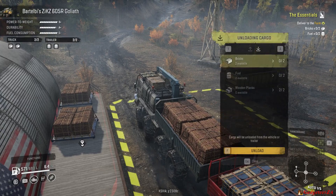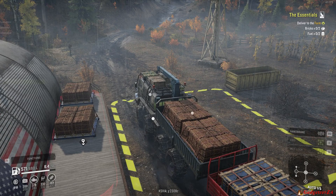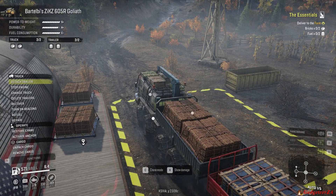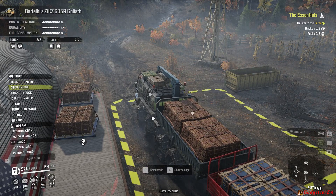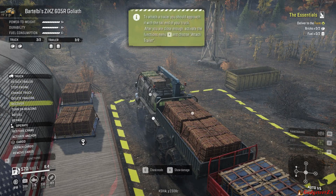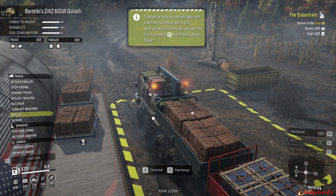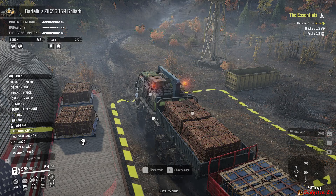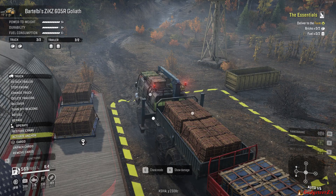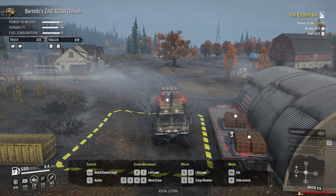We've got to the loading dock and you'll see this is the automated unload option. The V menu on the left is also where you can stop the engine, detach the trailer, or recover to the garage. You can turn on the beacon lights, refuel if you've got fuel nearby or at a fuel station, and repair if you're carrying repair racks like I've got on top of the truck.